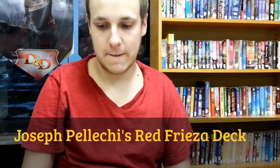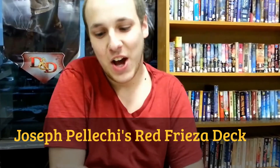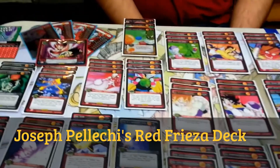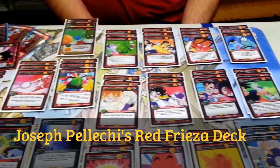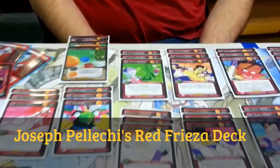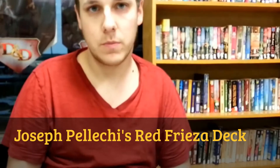Any advice for Red Frieza players? Don't feel bad that the energies suck — the physicals make up for it. Despite Wallbreaker being a thing, Red does have more answers to it because you have Shoulder Grab which can go into Double Strike, so your opponent needs to make sure they have responses available.